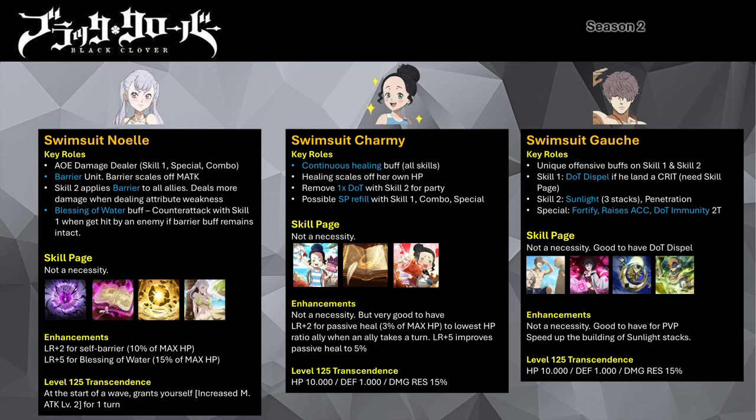Her LR +2 passive gives a barrier buff equating to 10% of her max HP. Her max enhancements will give her the Blessing of Water buff at the start of the fight, and the barrier will scale off 15% of Noelle's max HP. Her skill page isn't a necessity — you can give her the Breath of Darkness, Mysterious Book, or Breath of Earth skill page. Upgrading her skills will improve her damage potencies and barrier capacity value.